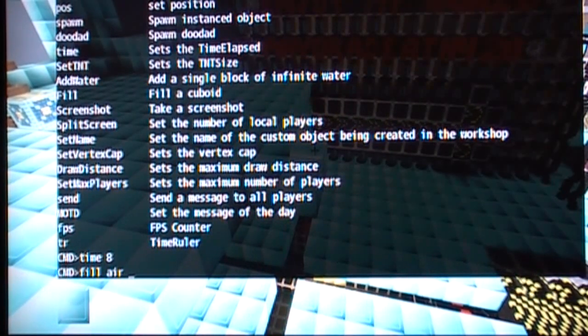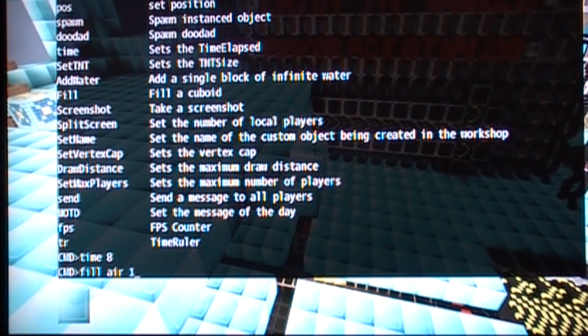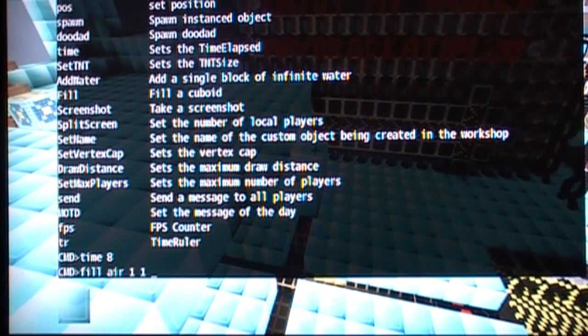Then just the dimensions: the first number is how many blocks north and south — we're just going to do one. The second number is how many blocks up and down — again one. And the third number is how many blocks east and west — one again.